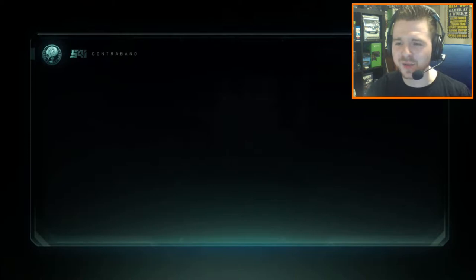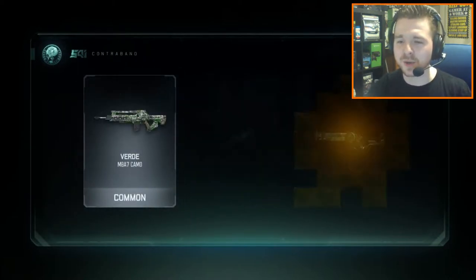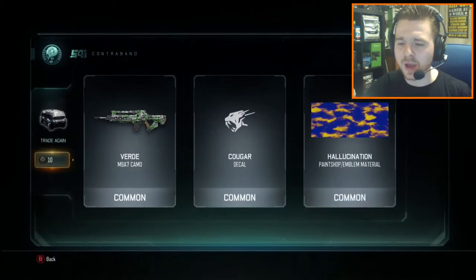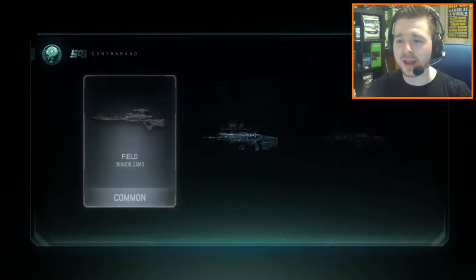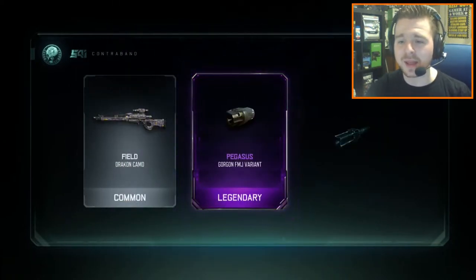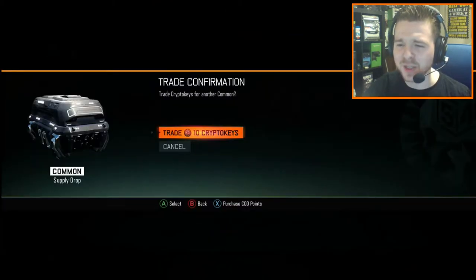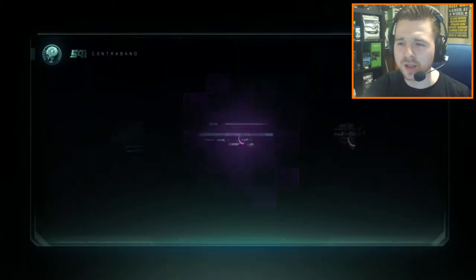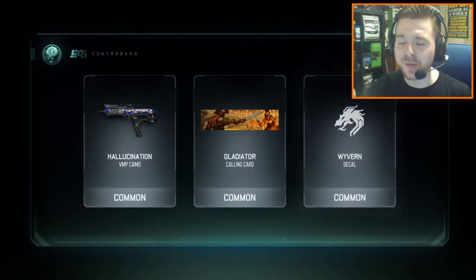Any legendary variants for our weapons would be pretty cool too. I'm going to be doing the tactic I did before — a huge unboxing with common supply drops, and any duplicates are going to be burned, then opening up rares. We've already got the Pegasus FMJ Legendary variant for the Gorgon. That looks pretty cool indeed, and it happens to be my birthday today.